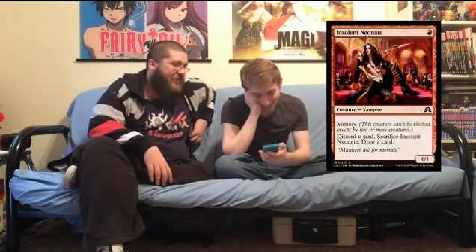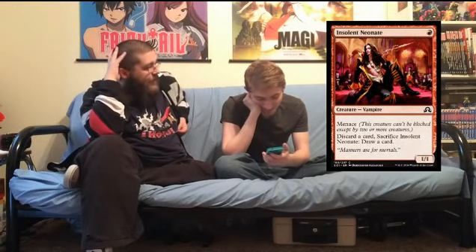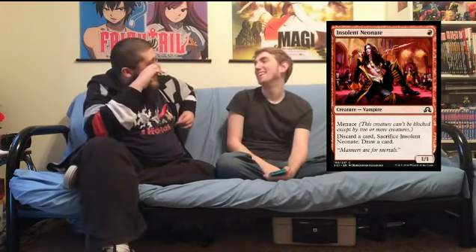Insolent Neonate — kind of looks like Danny Sexbang. He's a 1/1 for one with menace; discard a card, sacrifice him, draw a card. He's a menace 1/1, so how many times are you double-blocking him? He's basically a Lightning Axe on turn one — they're probably just going to keep taking one until you realize you have a madness card and sacrifice to draw and play it. I think this is a reasonable card for the madness deck.